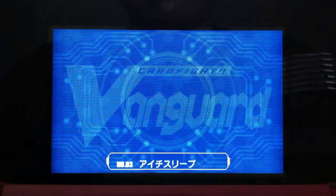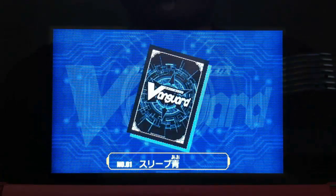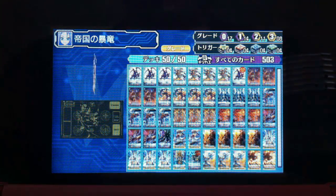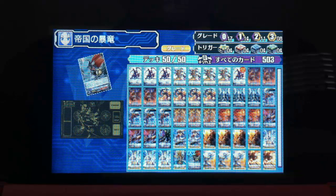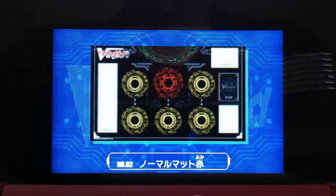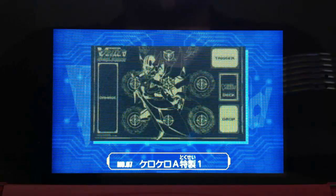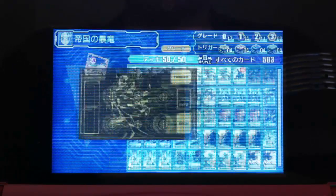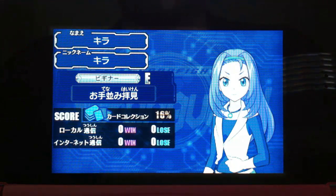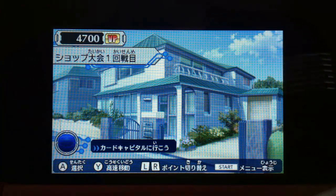Let me show you those. These are the sleeves — and these are from the missions. This is the default sleeve. Here are the playmats: this one is from the code and this one is from the missions. I'm curious — this is the special Blaster playmat. I also found out you get trial decks from Miwa after a certain point in the story.